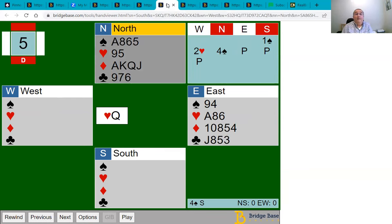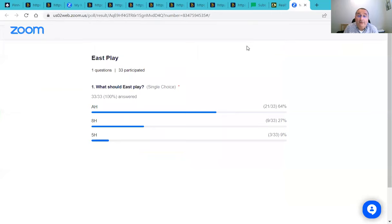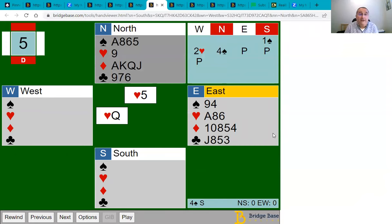Let's try another one. South has opened one spade, your partner overcalls two hearts, and North jumps to four spades. Your partner leads the queen of hearts. Dummy comes down. Declarer calls for a low heart from Dummy. You must decide: play the ace, the eight, or the six? The poll shows 64% went for the ace, with the remainder going for the eight or the five. Dummy started with just two hearts, and partner led the queen — that means a sequence headed by the queen, and Declarer has the king. So defenders will only ever make one heart trick.